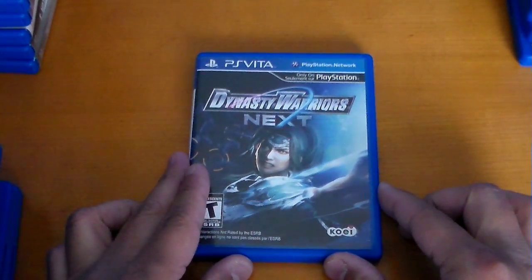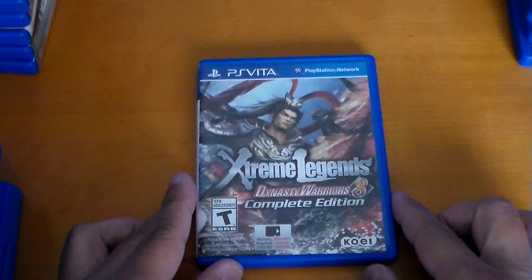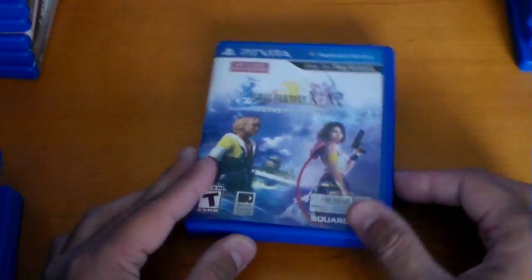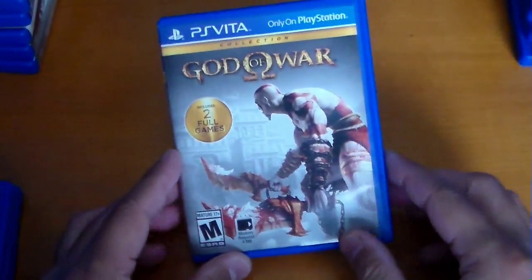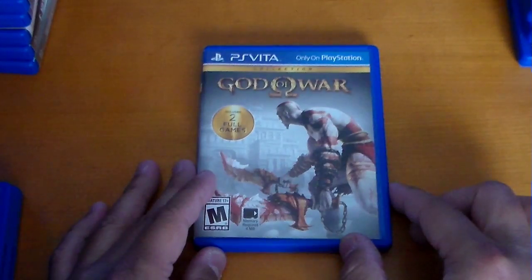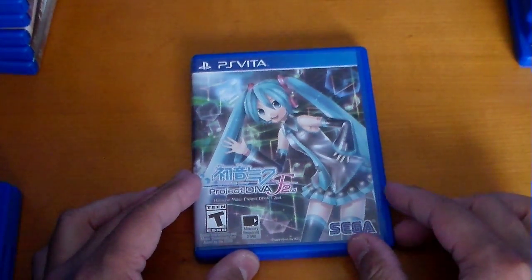Dragon's Crown. Dynasty Warriors Next. Dynasty Warriors 8 Extreme Legends Complete Edition. Final Fantasy X/X-2 HD Remaster — the card itself only contains Final Fantasy X, but if you have a voucher it will contain the download for X-2. Good luck trying to find one of those. Next one up is the God of War Collection, featuring God of War 1 and 2.